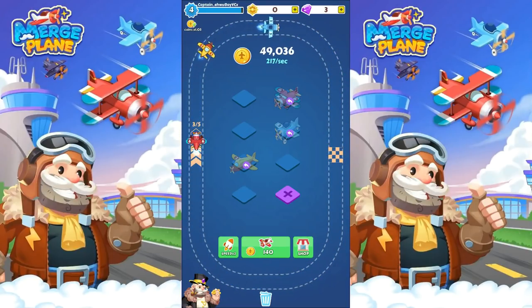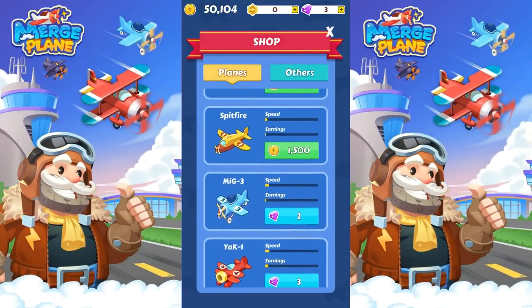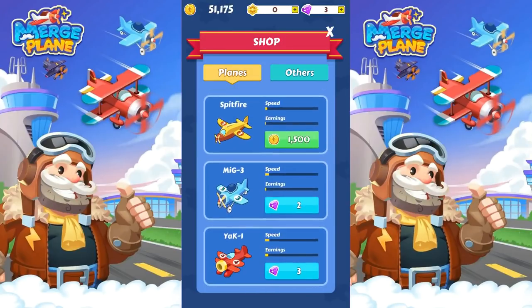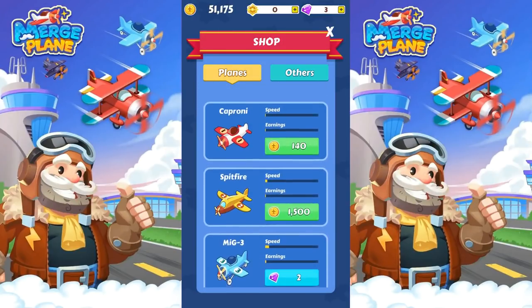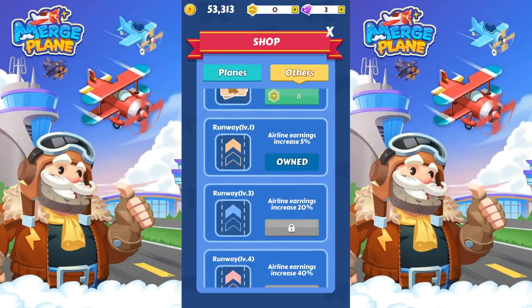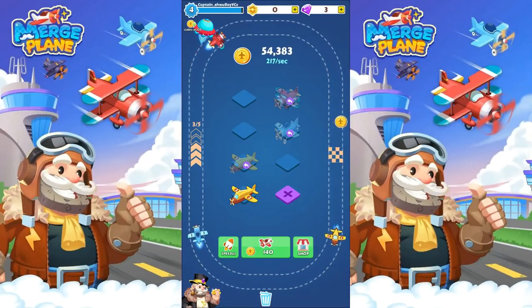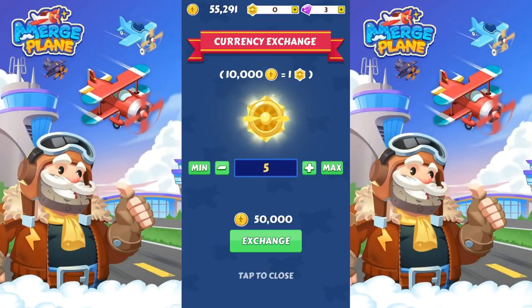Am I supposed to turn this into that currency now to buy something? Let's take a look in the shop. So I'm guessing this is buying the planes. I could buy a lot of planes. Let's see what's in 'other.' So to increase the runway earnings I'd need 50. And I get a discount for the planes if I get 8 of those. Well, let's just turn this into cash. I got 5 of them now.